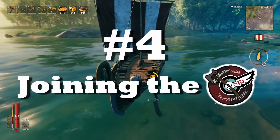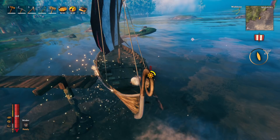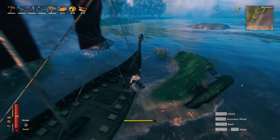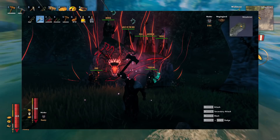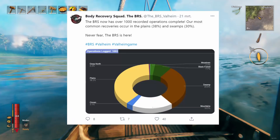Change number four: joining the body recovery squad. After finishing your first playthrough you'll have a ton of experience and knowledge about the game. Instead of progressing through a new world like before, you can join the body recovery squad and help people recover their lost gear. People contact the squad when they've lost their inventory in difficult spots and are struggling to get it back — which is a fun challenge for you to make sure they get their stuff. If you're interested, you can sign up on their Discord or Twitter, and they have open applications quite often.